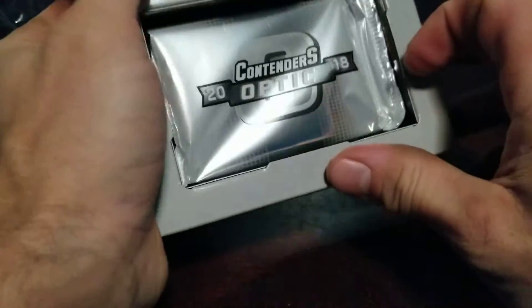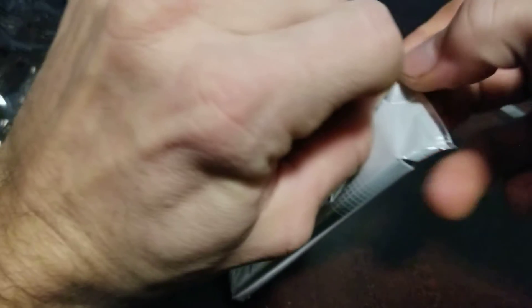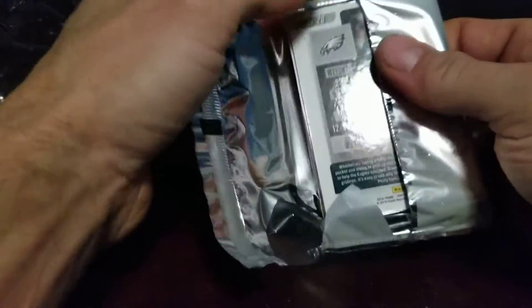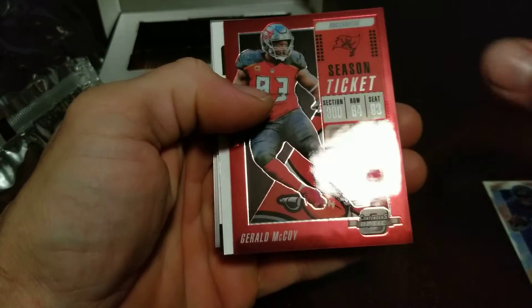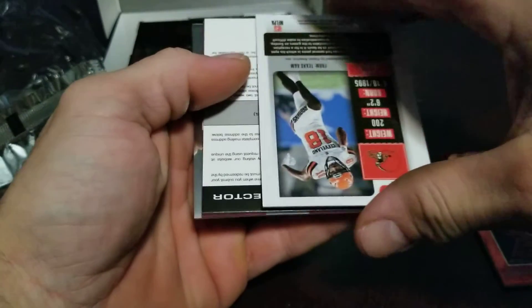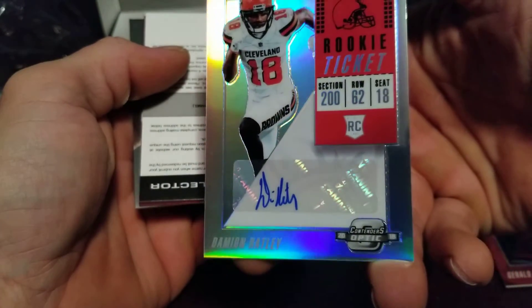All right, the moment of truth. It looks like our first card is an Odell Beckham Jr. Second, it's a Gerald McCoy. You've got to be kidding me, a Redemption — rookie ticket auto, unfortunately. It's a Damon Ratley.